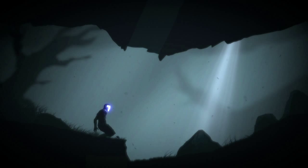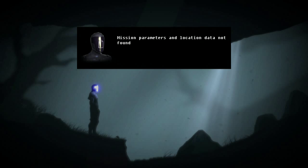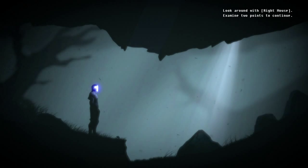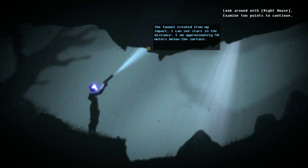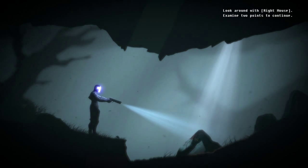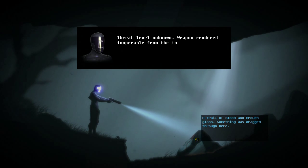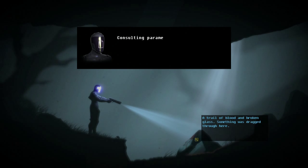Okay, so this is sort of like an Iron Man type suit. Accessing on-suit logs — mission parameters and location data not found. Look around with the right mouse button and examine two points to continue. The tunnel created from my impact — I can see stars in the distance, approximately 50 meters below the surface. A trail of blood and broken glass — something was dragged through here. Weapon rendered inoperable from the impact. I will locate medical facilities.